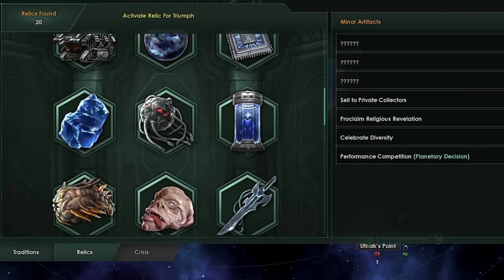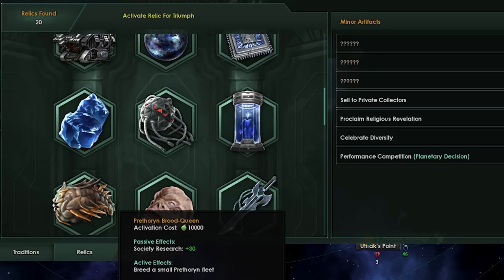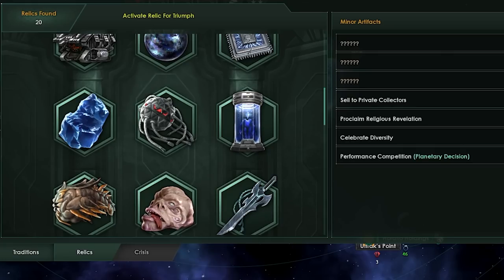For instance, the Perthurian Brood Queen is going to have some changes. Right now it has a research society bonus of plus 30. By the endgame, that is absolutely nothing — 30 society bonus from the passive is garbage. You can just crank that out by planet, put some labs on there, and you're done. Instead, it's going to change to have a 50% research speed bonus on society, which becomes a lot more interesting, especially as an endgame item when you're going through all the repeatables.